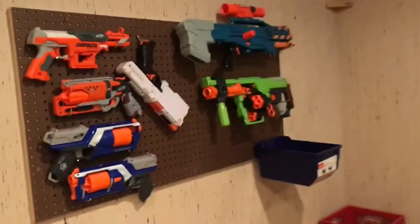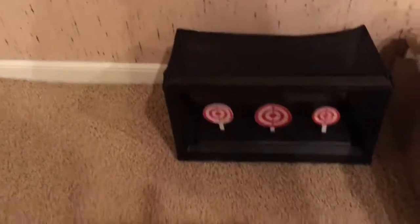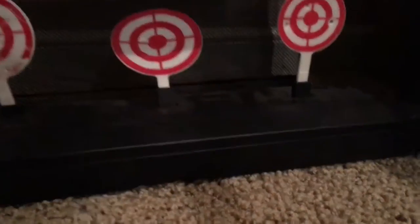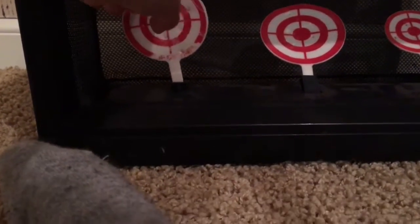Down here we have this — oh, Nerf guns! This is supposed to be an airsoft gun target, so if you shoot that one it goes down. Let me just put it back in. This is the big one, this is the smallest one, and to make it go back up you have to shoot the one on the left and they'll all go back up. This is really interesting because the targets are so small, we're going to be shooting behind this chart which is a few feet back. The targets are so small I can barely hit them.